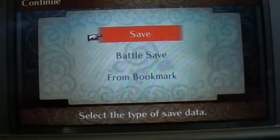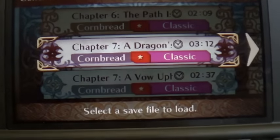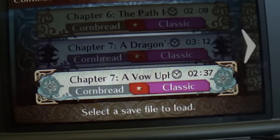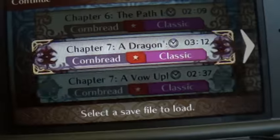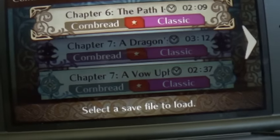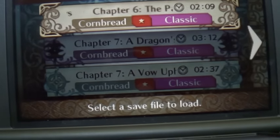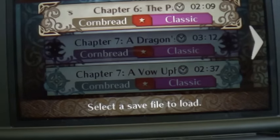I'll show you when I go to continue from a save. As you can see here, I have three files: one at chapter 6, which is completely neutral with no colors, and then two chapter 7s — this is for Noor, and this one is for Hoshido. As you can see, I have all three running on the same cartridge and the same file select screen. So, what you want to do is, regardless of which version you have — whether it's the physical copy or the digital copy, the one that you paid full price for — just start playing it.